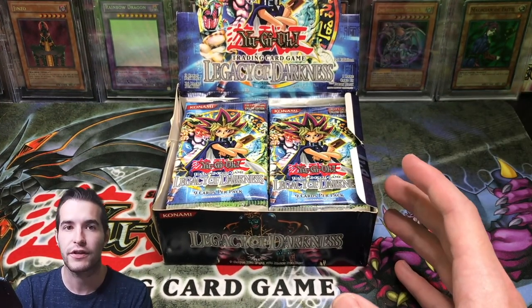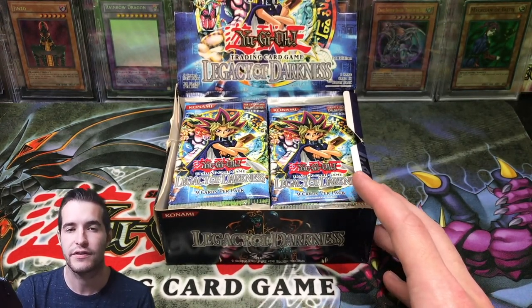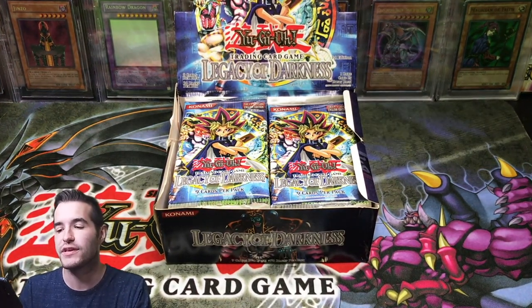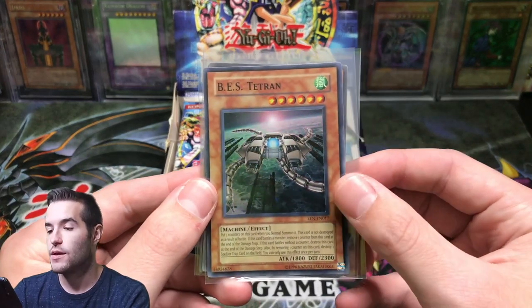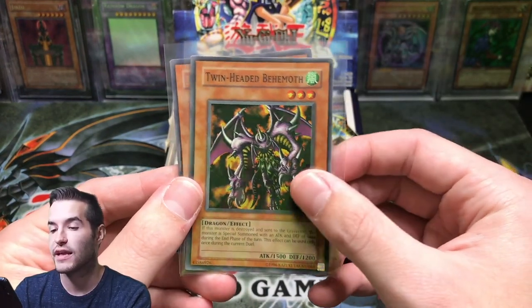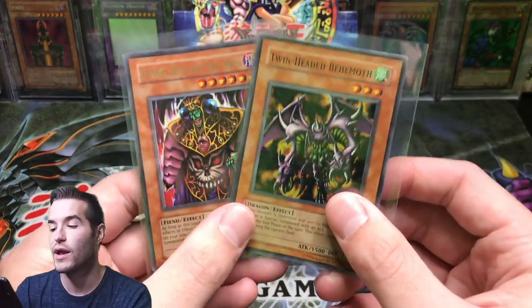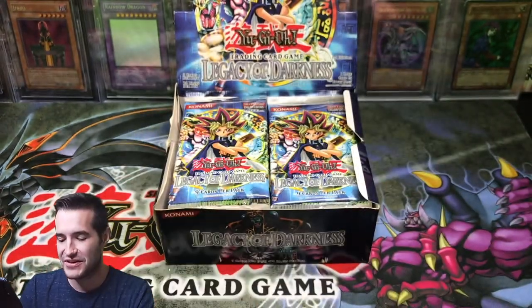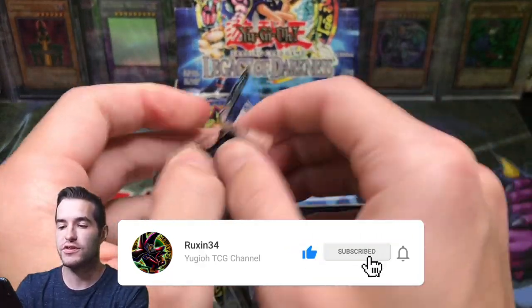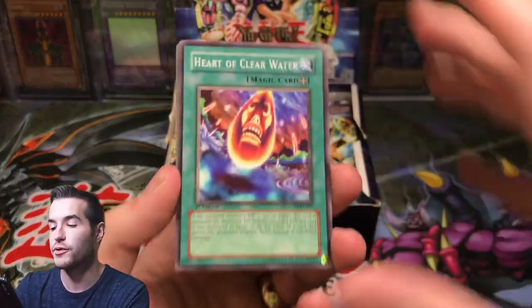Hopefully we can pull Injection Fairy Lily. When you open a 36-pack box, the secret rare you can pull from Legacy of Darkness is Injection Fairy Lily. So hopefully we can pull one. I opened a sealed box before and we didn't get it, so it'd be pretty cool to get it this time. The giveaway for this video: BES Tetran from Elemental Energy, Twin Headed Behemoth from Legacy of Darkness, and Dark Ruler Hades from Legacy of Darkness. When we give them away, we pull them, so we're definitely going to pull these cards. If you guys want to support my channel, make sure you guys use the TCG Player and eBay affiliate links below — all you do is click them and buy whatever you're going to buy. It supports me, so I appreciate it.